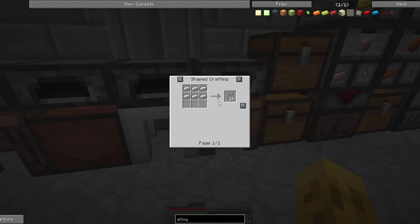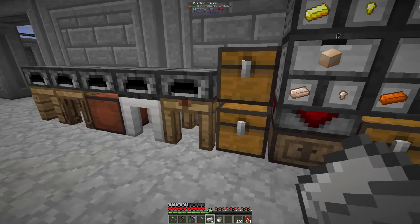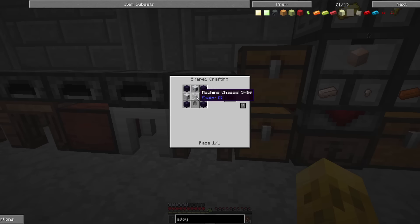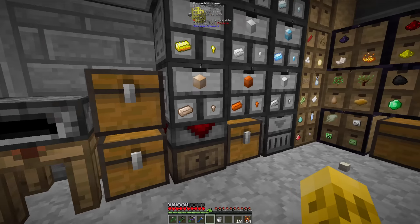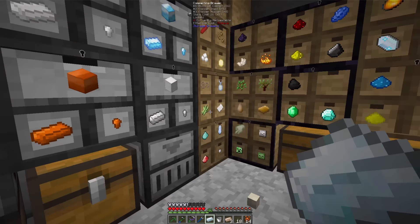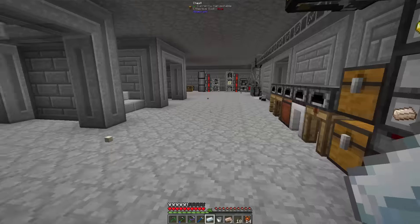Another machine frame, which I have. Iron bars — they should have changed the recipe for that, it's really boring — that's a vanilla recipe. And lumium. So here's our last tricky thing. Energized glowstone bucket, silver, and tin. Silver, tin, glowstone — I think it's only four.